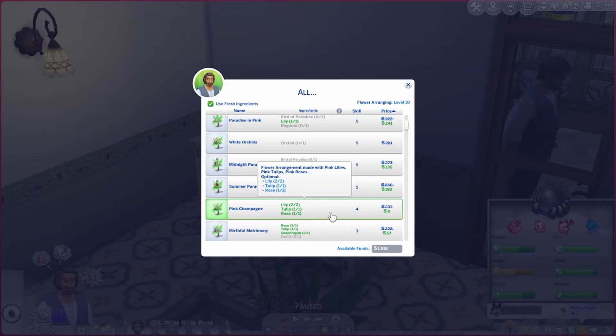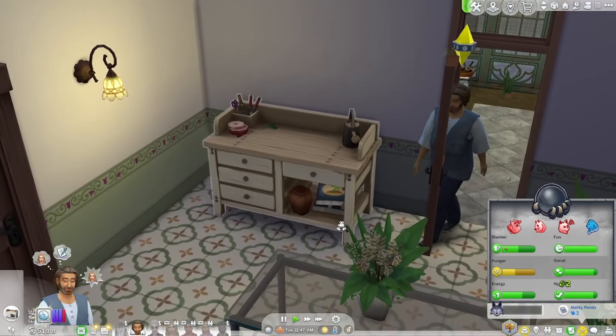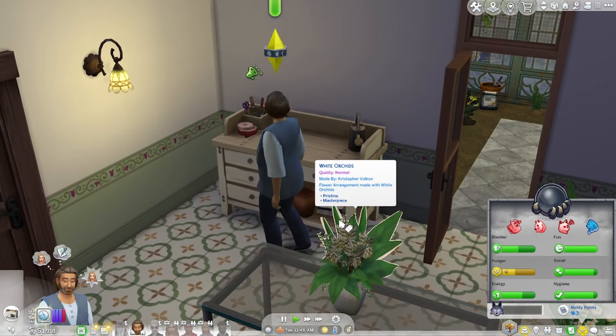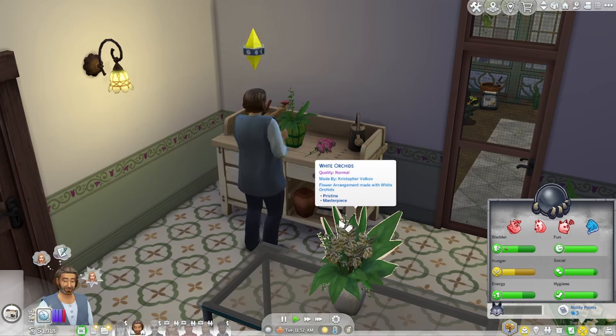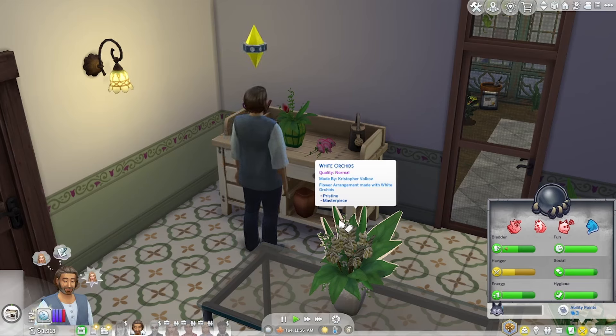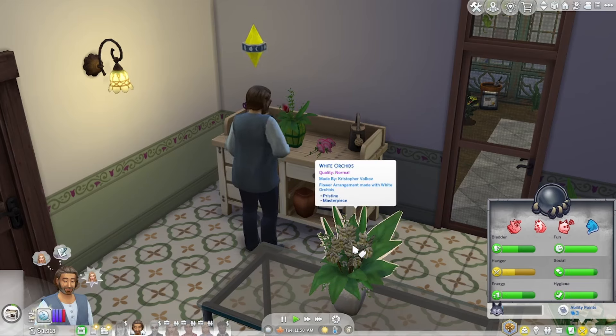I'm going to grow the flowers and use them as ingredients to create free bouquets and sell them for the highest price. This pink champagne bouquet is going to be free for me to make because I have all the ingredients, so I can really maximize profits. Those orchid bouquets are worth a lot of money so I want to focus on growing more orchids. Quality is also important — growing higher-quality flowers for higher-quality bouquets. The one I'm hovering over is actually a masterpiece so I'll get more money for that.